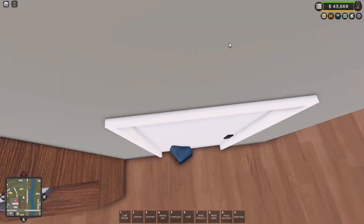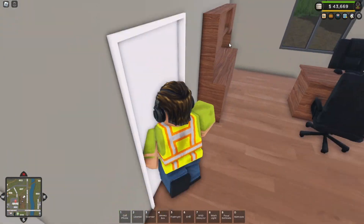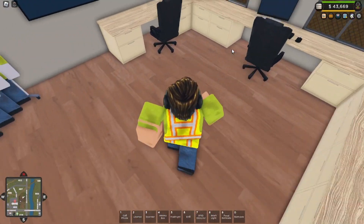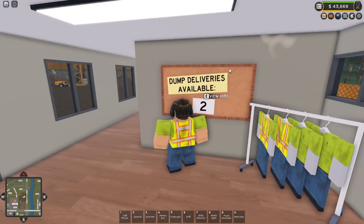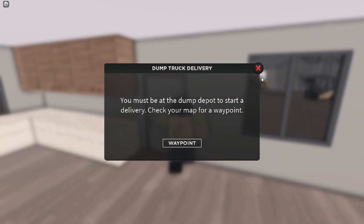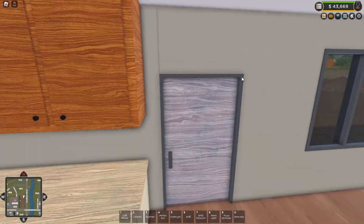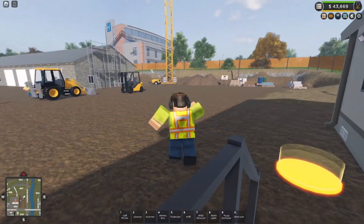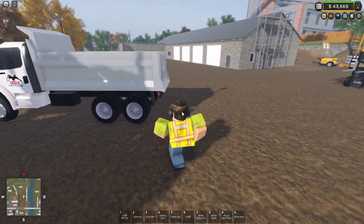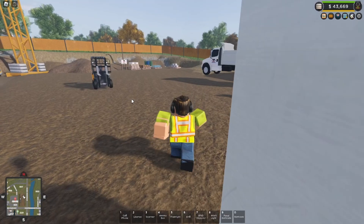I'll show you the inside of the hut — we've got like an office space, you can change your uniforms. We've got two dump deliveries available — there's like a dump depot and stuff, really pretty cool. And this is the truck that you can lift up and down — the door opens and the dirt tips out for the dump delivery.